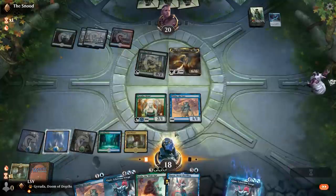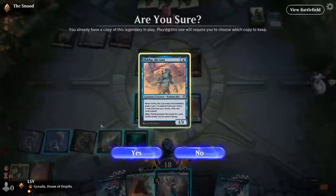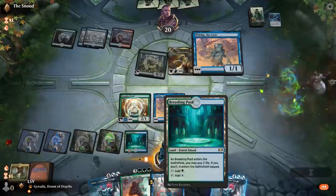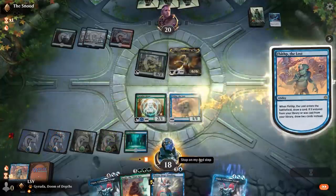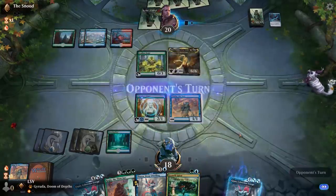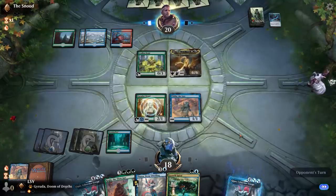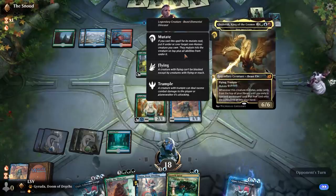Even though it's going to cause me to lose a Fibblethip to legend rule, I could attack first, but I have enough respect for the game that I'm not going to do that. I even get to play another Growth Spiral — I can wait on that. There's actually an argument for not playing Growth Spiral here, because my Paradise Druid has hexproof and if I tap it it will not.